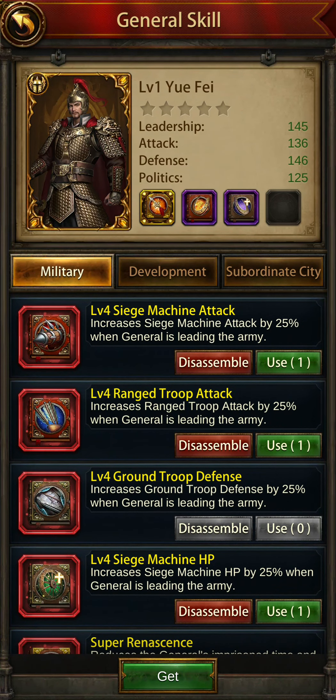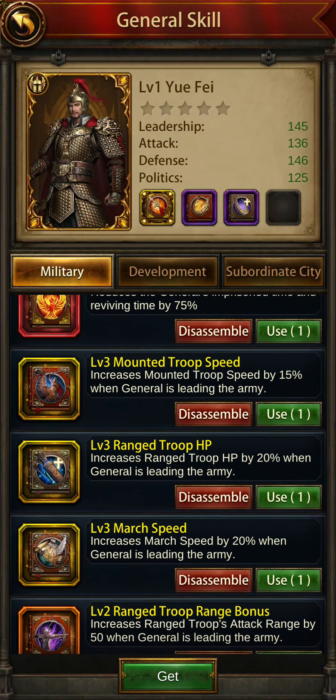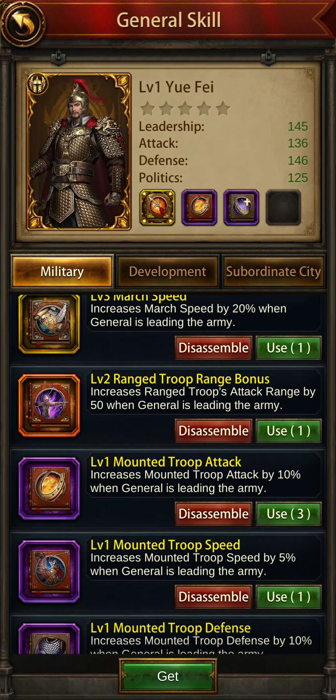If you want him to be a pure ground general, you can use ground troop attack, HP, and defense. Or if you want a mixed troop — both ground and mounted — you can use any of the skills concerning ground troops and mounted troops.